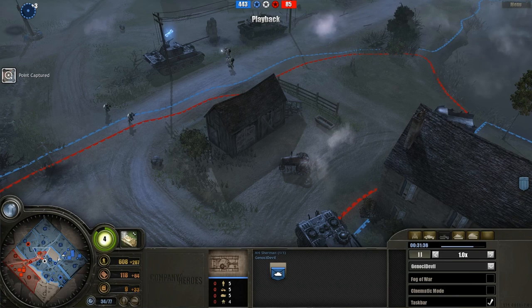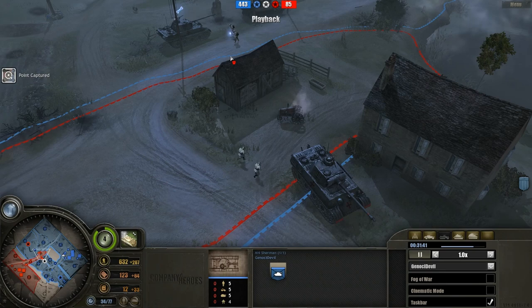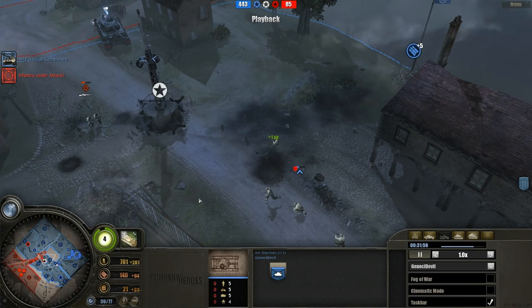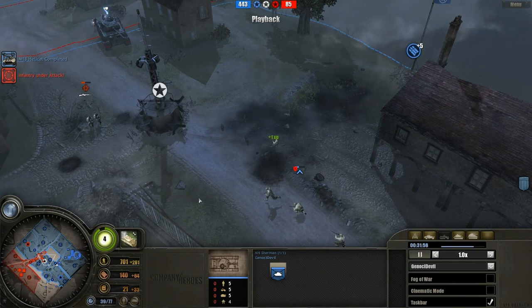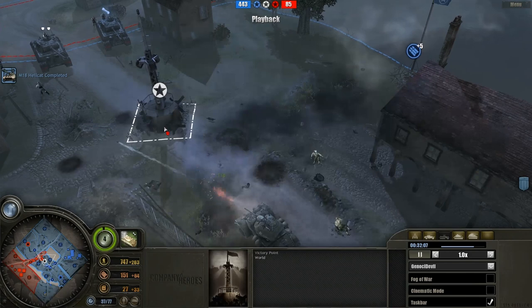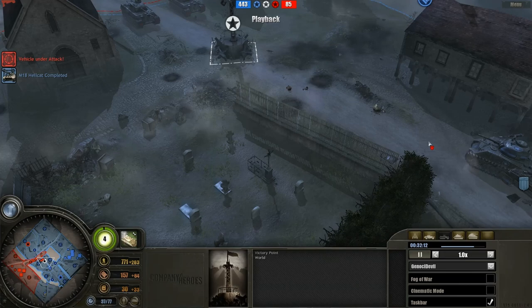The Americans do have a massive victory point advantage, whereas the Panzer Elite only has 85 points left. Now the points are really coming into focus. Once you're starting to hit around the 200 mark, you really need to start taking care of your victory points. Since there is one point for each side and a neutral in the center, there is no point gain or loss. This could be a very good opportunity for the Americans to win if they manage to capture the center point and possibly the western point as well.